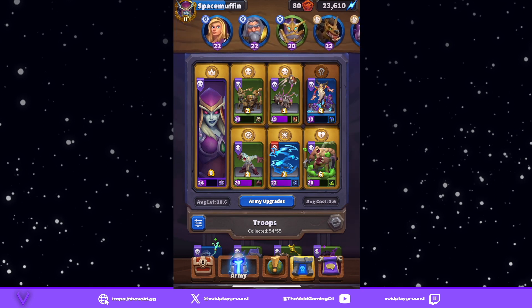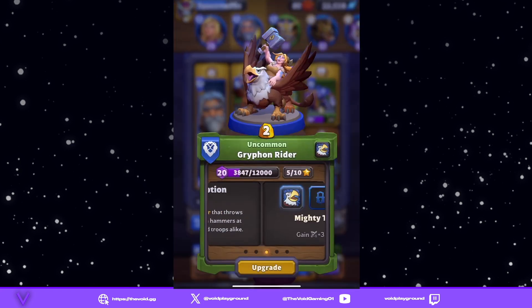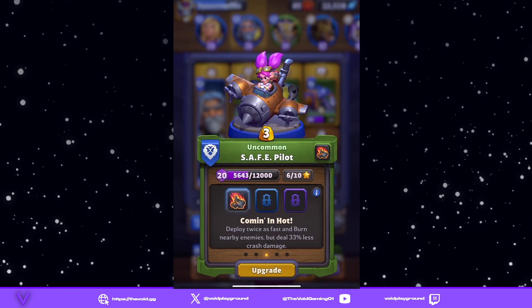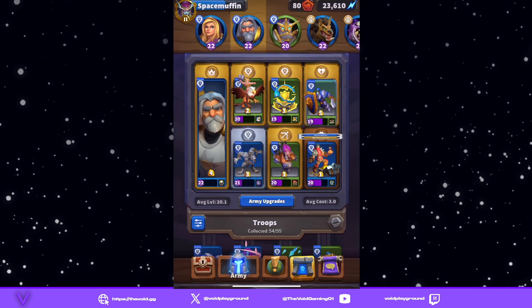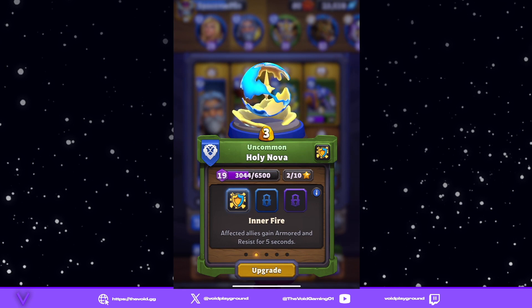Number three is going to be Tyrion. Obviously we have Tyrion with By the Light — you can also do Divine Shield, but I like By the Light. You have Gryphon Rider with Mighty Throw, Worgen with Premeditation, Safe Pilot with Coming in Hot, Defias Bandits with Picklock, Footman with Shield Bash, and Holy Nova with Inner Fire.